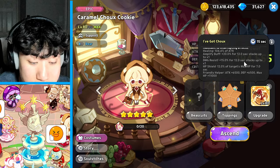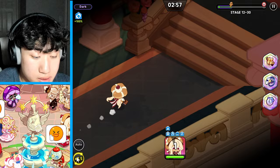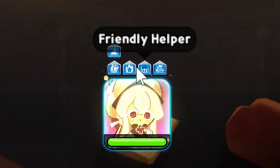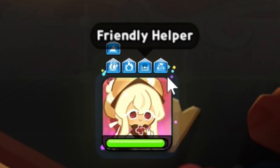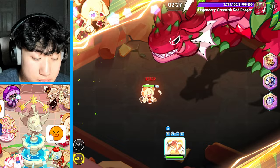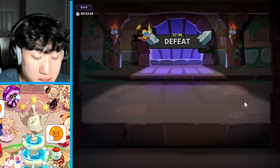Let's use Caramel Shoe without anybody else and just see how it goes. She is literally just a healer. You can see the Friendly Helper buff right here, and then we have the healing, damage resist, amplify buff, and the little HP shield as well. Let's do a damage test real quick.